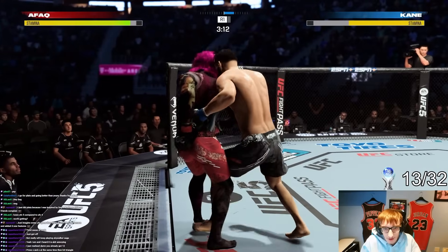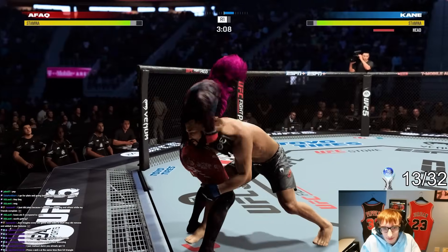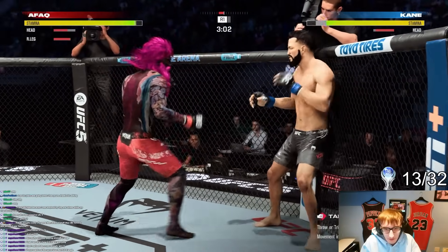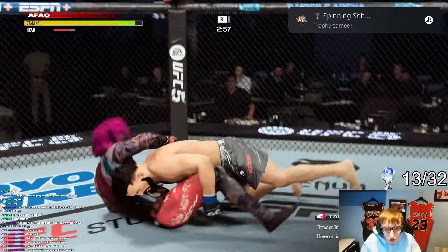Fakir can basically do it all at this point. So let's add another move to his CV and hit the opponent with a cheeky spinning attack.